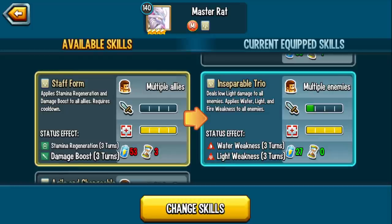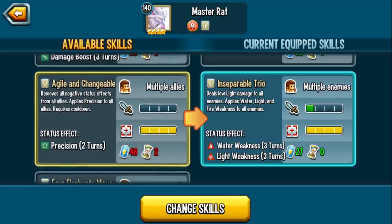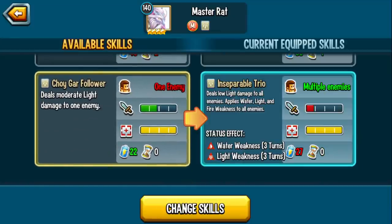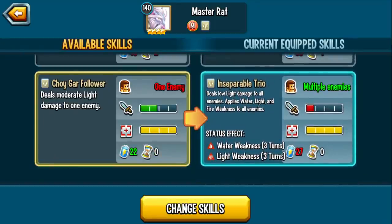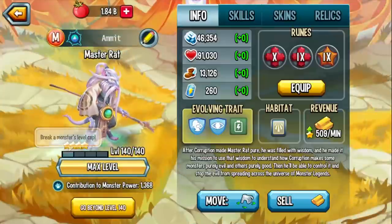Inseparable Trio applies water, light, and fire weakness. Since this monster is light, you're basically giving yourself an elemental advantage, and it's spammable — even if you get hit with CDA, you can still use it over and over. You don't need Staff Form, you don't need Agile — this is really the skill set to go with as an attacker.